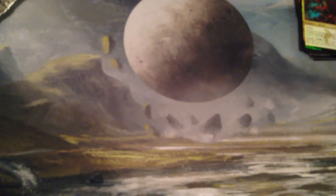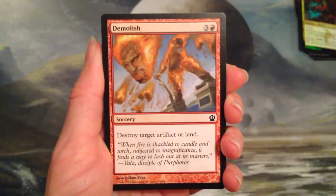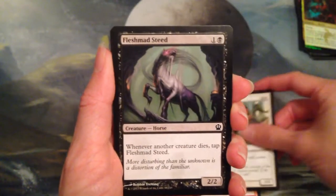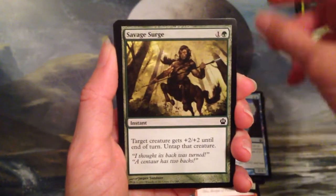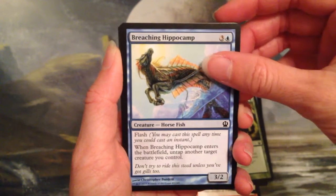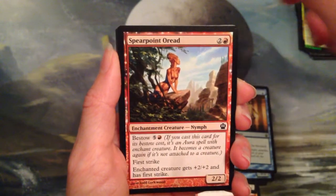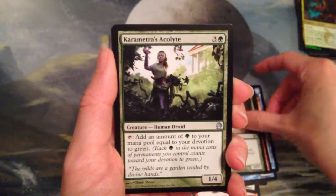We gotta make up for these black luster pulls with the Theros. Let's see what we got here. I have Demolish, Aetherize's Warden, Fleshmasher Steed, Nimbus Naiad, Savage Surge, Breaching Hippocamp, Horseback Rider, Aqueous Form, Spearpoint Oread, Vulpine Goliath, and Uncommons.